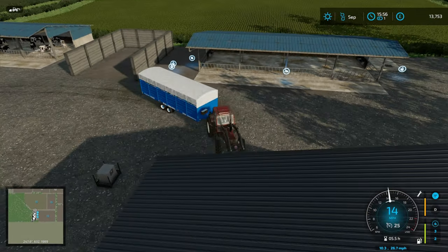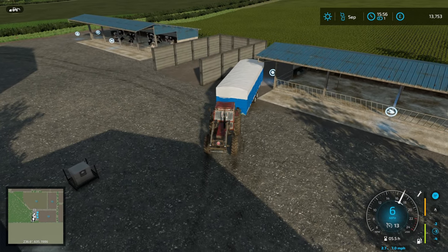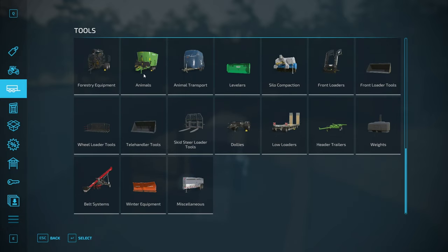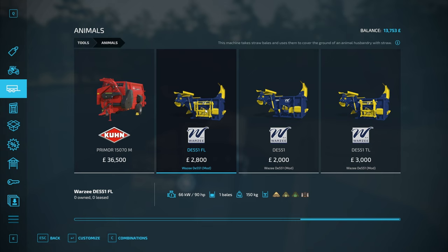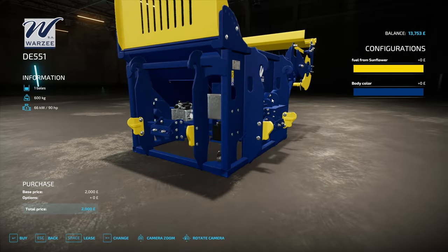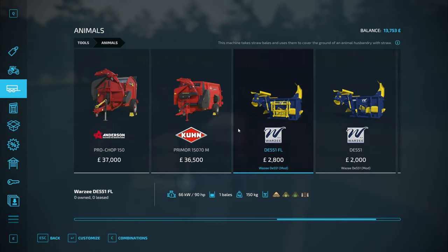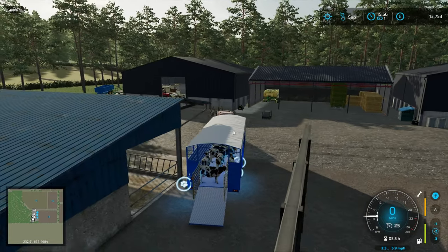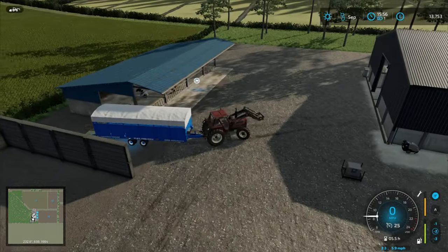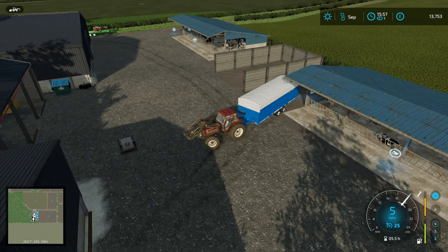I'm going to put the new cows in the other pen just to spread it out a bit and make the farm look more alive. While the trailer unfolds, I'll have a look in the store at what the straw blower costs. The front loader option looks good — it's only £2,000 versus some of the others in the £30,000s. We'll move all of those to the husbandry, close that up, return the trailer, and then go pick the straw blower up from the store.